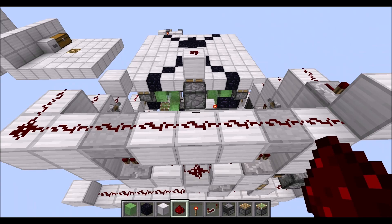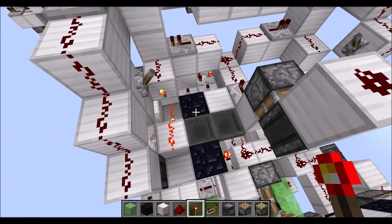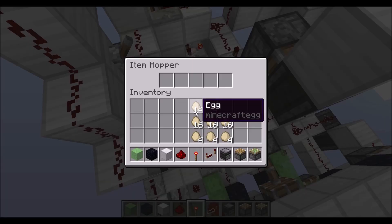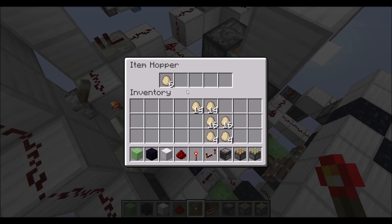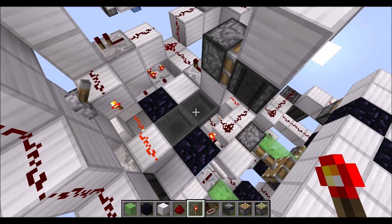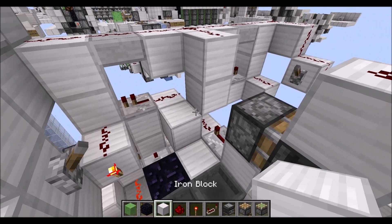Next grab a normal block, place it right next to the hopper here, put some redstone dust on top and power it with a torch on the side of this block. Then you can place in 20 eggs inside of this hopper here; the transfer should stop when 6 eggs have been transferred. Then while we're done here, let's place two blocks up there, some redstone dust on top of this one, then two more normal blocks here and then two obsidian blocks going up diagonally.